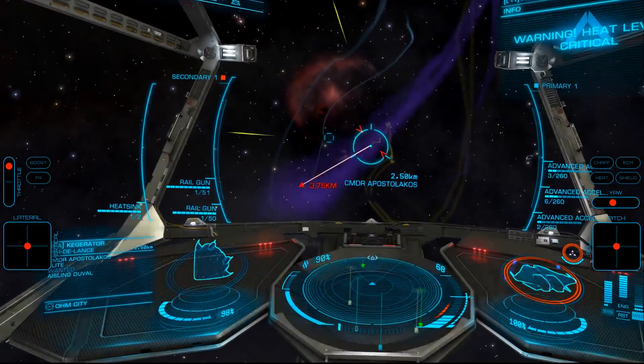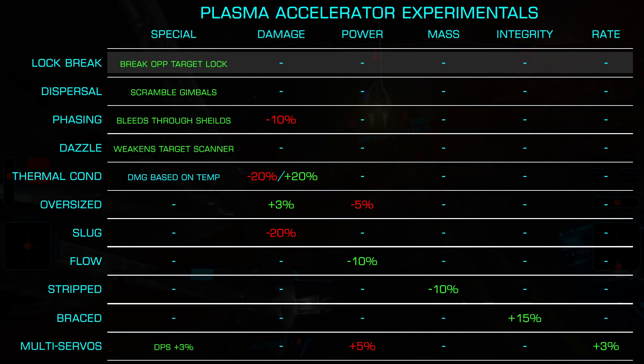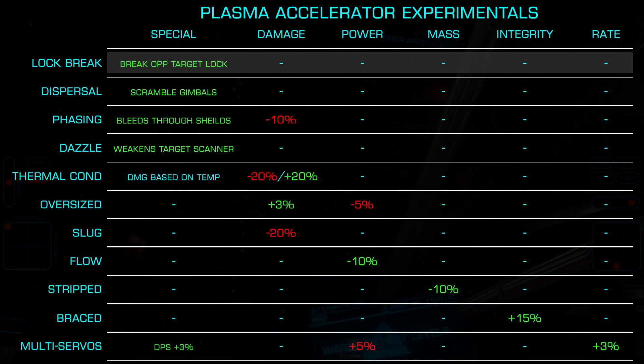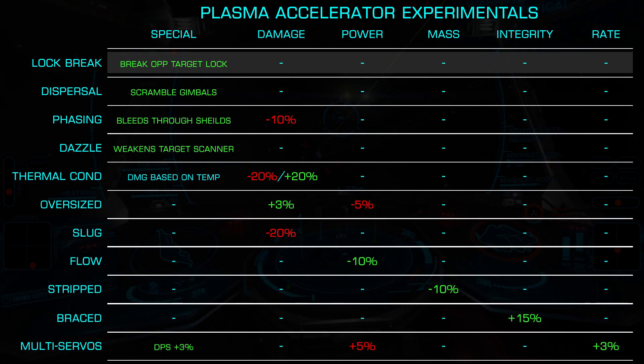Looking at the experimental effects, we have a staggering 11 to choose from. Starting with the likely most common, Target Lock Breaker, this behaves just as the name implies, causing your target to lose lock. While not only highly annoying, this can be an excellent counter to missile builds if you can continually hit your target, preventing missile lock.